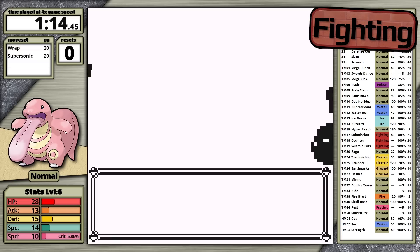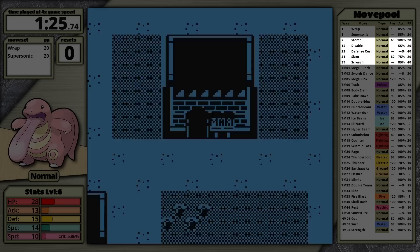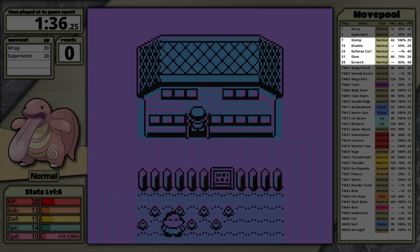Luckily, it's not all bad for Lickitung, because it is a Normal type, so it only has one weakness to Fighting-type moves, and Fighting-types are not very good in Generation 1. Plus, its move pool is incredibly diverse. It starts the game with Wrap and Supersonic, and then through level up it learns Stomp, Disable, Defense Curl, Slam, and Screech. Stomp at only level 7 is excellent — base 65 power and a 30% chance to flinch. It's outstanding.